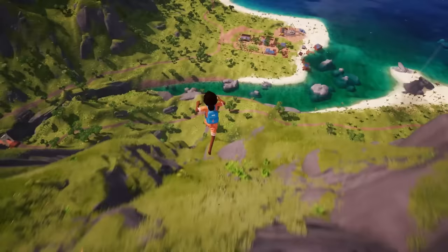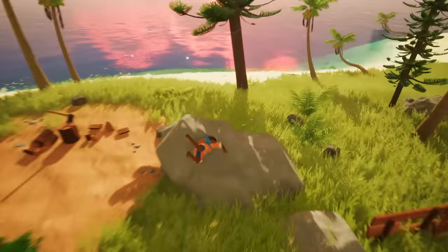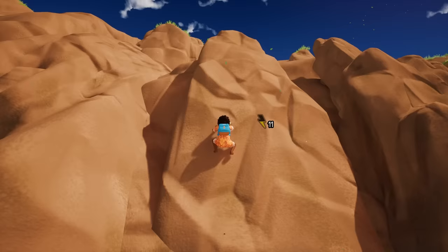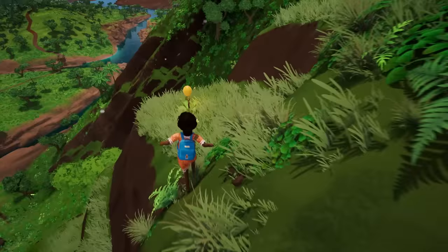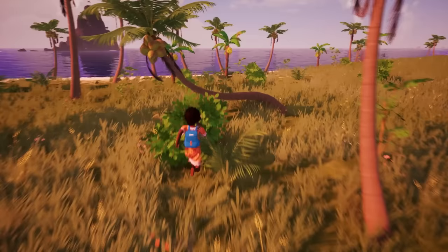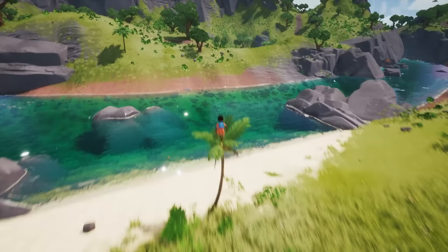You can use the terrain's verticality to your advantage by sliding down slopes and use your glider to cover long distances and break your falls. Well, sometimes. Taking hits and performing intense activities will drain your stamina, but you can upgrade it by finding magical fruits around the archipelago. All foliage in the game is physics-based, and swaying on trees and catapulting yourself through the air is an efficient way to cover long distances.